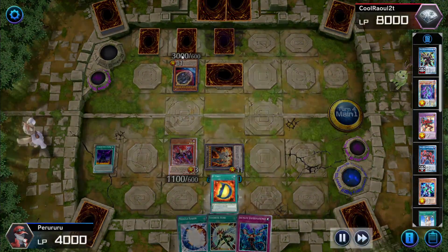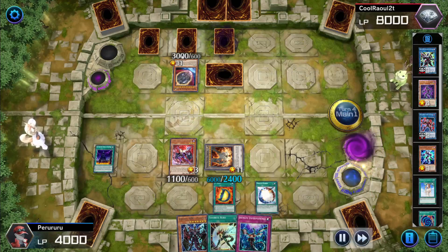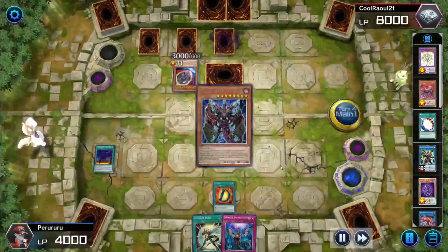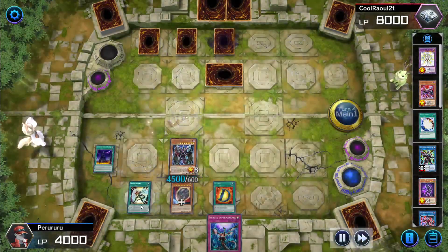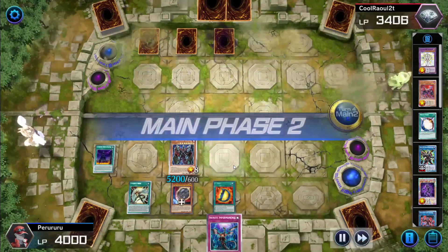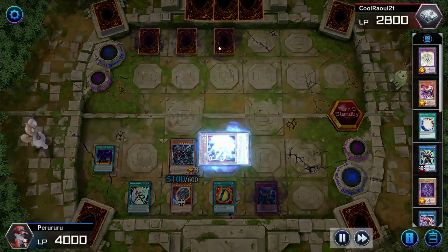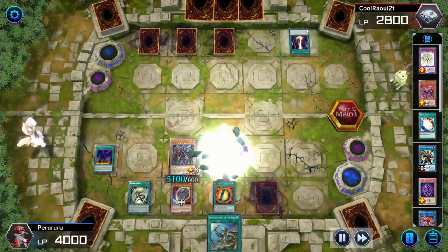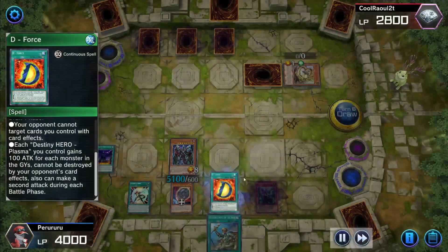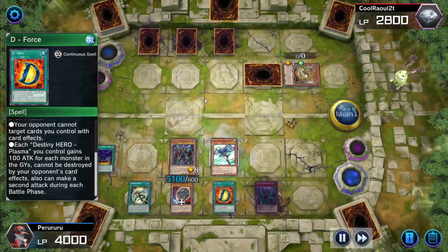But he actually draws into an Imperm and draws into the D-Force, which is going to allow him to get himself a Destiny Hero Plasma. From here he's going to use Miracle Fusion to make himself a Shining. Now with the Shining, he can go ahead and use all three to get himself a Destiny Hero Plasma onto the field, take control of the Nib, and then use the Favorite Hero ability to go ahead and attack. Now with that he can attack one more time, which is going to do 5,200 damage and play an Imperm face down. Peru has made a miraculous comeback because the opponent doesn't know what to do. He's going to activate Raigeki, but thanks to the power of D-Force he is going to be saved, as this card cannot be destroyed by card effects and can also make a second attack. He's going to use D-Force ability again, and the opponent is just going to go ahead and scoop after the activation of Rhoda and Stratos.